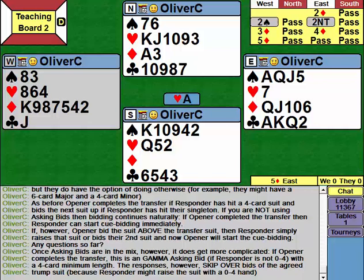We revisit the two-diamond opening later in the teaching series once we've dealt with the asking bids. If opener completes the transfer with 14-plus, responder treats that as — I wrote some notes incorrectly and forgot to remove them, so just bear with me a moment.